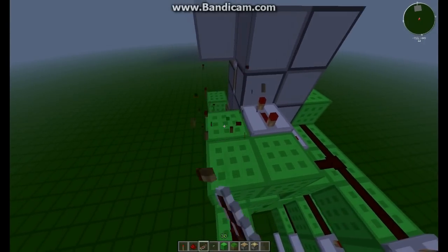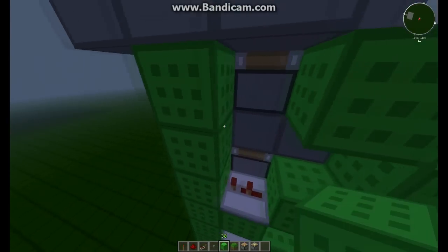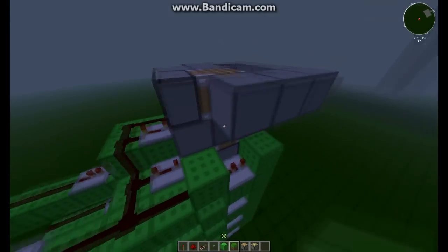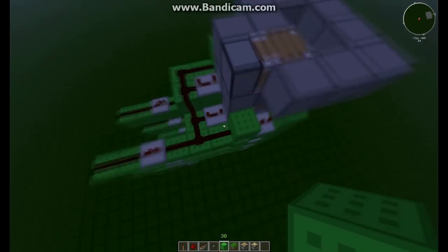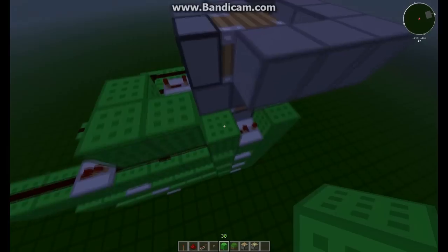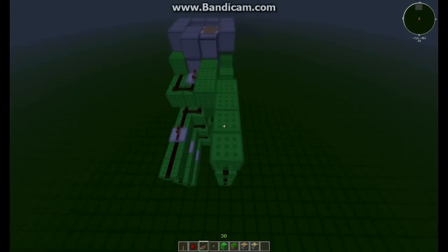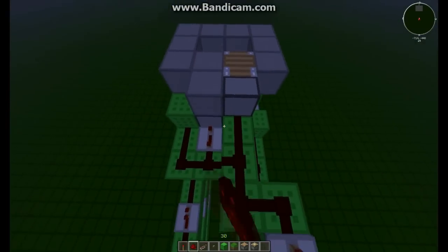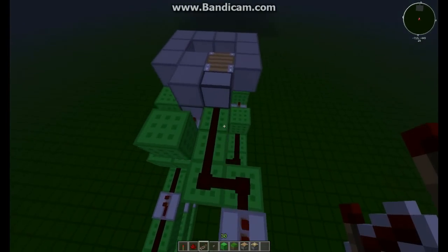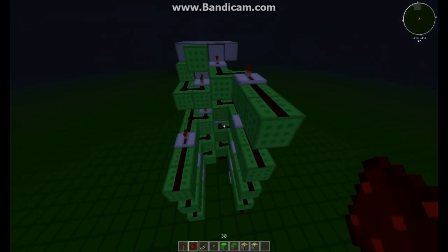I'll be doing the dark gray in a sec, which is taking the power up. So this one — you don't want this business to extend — so all you do is you place them like this, like this. And then you bring it out like that. Repeater — always remember the repeater. Like this. Two. Okay, light green circuit done.